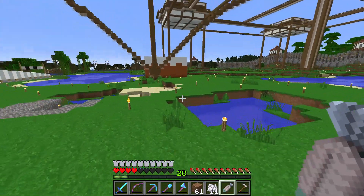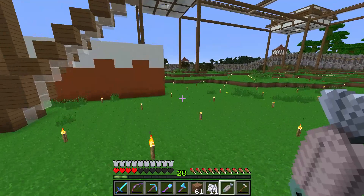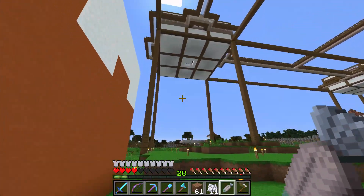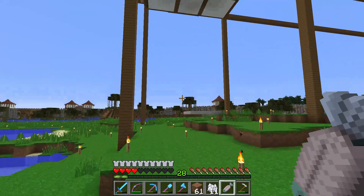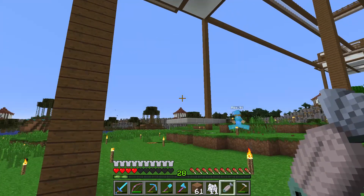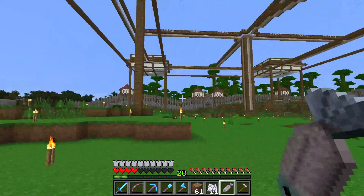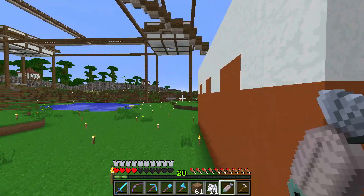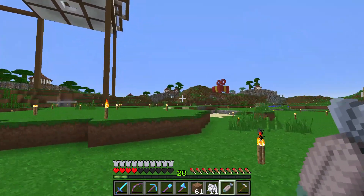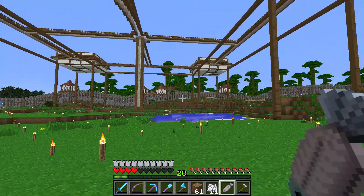The first thing that comes to mind is hoppers and that is the first thing I'd like to do today, because with more hoppers I can extend the guardian farm a little bit to make it a squid farm as well. We not only get the prismarine shards but also the ink that is dropped by the squid that is killed by the guardians. So that's what we'll do first today.